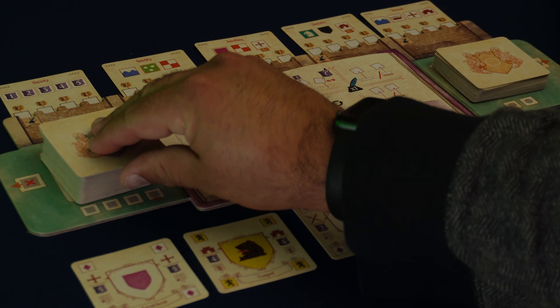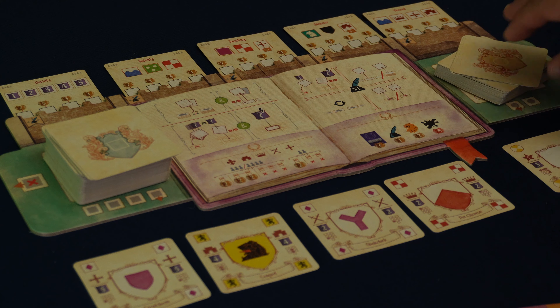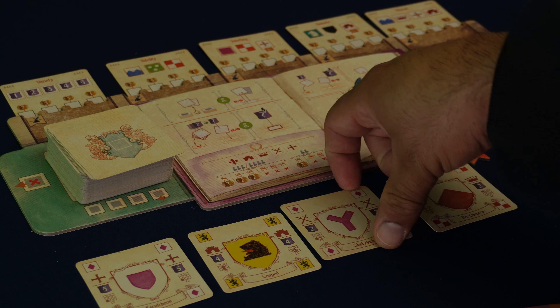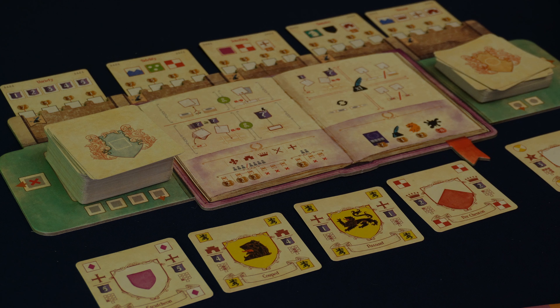On a player's turn they have one of two main actions. The first is acquiring element cards. When they acquire element cards, they can choose to either draw two cards from the device deck or two cards from the tincture deck, or draw one card from each deck, choosing to keep those two cards in their hand or exchange them for face-up cards in the center of the table. When they exchange, they must exchange like cards for like cards — device card for device card and tincture card for tincture card.